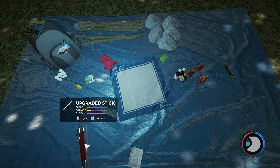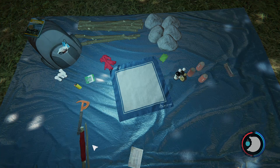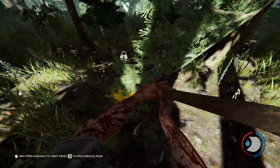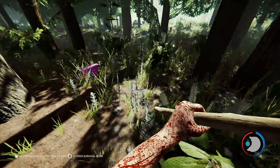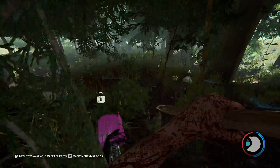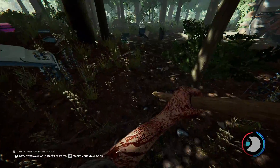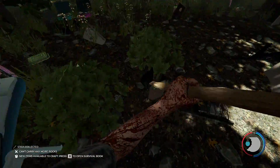Block here is really good, block here is pretty bad, and that attack speed is fast. I'll take those — this means we have room for two more sticks, so let's go get some. Got some more leaves, rocks, and sticks.